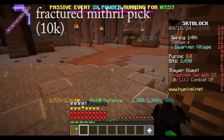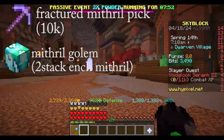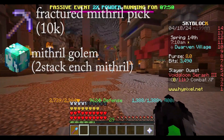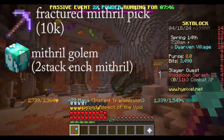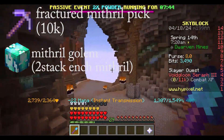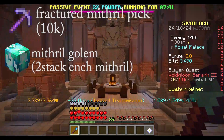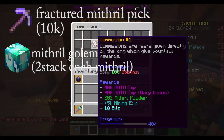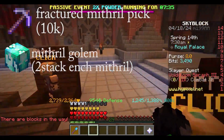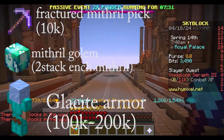Also get a mithril golem pet, which you can buy on the auction house or get from the mithril collection. Once you have done this, bring commissions, which you will unlock at the King, until you have reached Heart of the Mountain 6. Before that, also get some glacite light armor, which you can buy easily from the auction house.